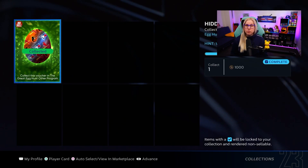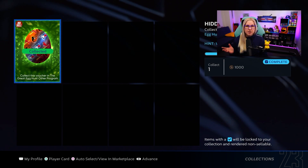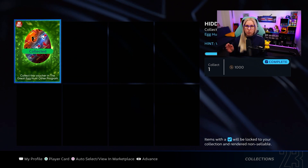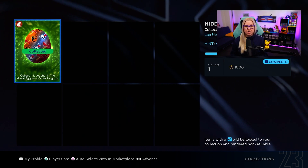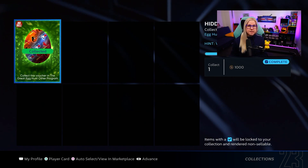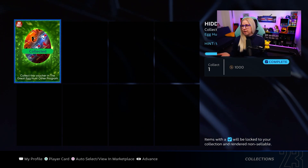Egg number eight: you have to win a game against the CPU — against the Baltimore Orioles, Blue Jays, or Cardinals. Super simple. It doesn't matter if it's rookie, veteran, or all-star. Just jump into the game. I would say be the home team because then you pitch first and have to pitch less. Beat them and there's your egg number eight.